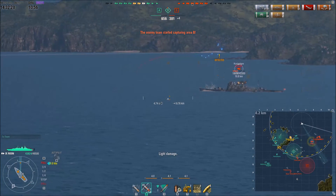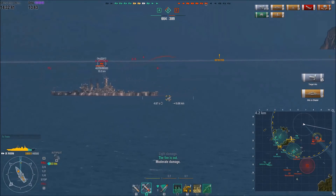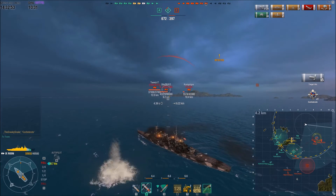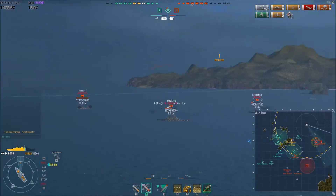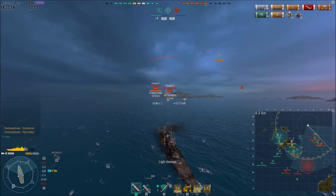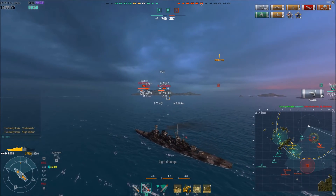I get another salvo out — sitting at 18,000 health, he turns away just slightly, dodges my shells. Still looking for more shots. The enemy North Carolina makes his first shot at me. I take 10,000 more off that enemy Otago, and that North Carolina at 10 kilometers away is going to pay — 3,127 damage on the first hit. I pick up a Confederate. Shooting my next salvo — double that, 6,400 damage. Looking for a shot on the enemy Otago as the North Carolina fires. High Caliber awarded. 4,000 damage done on the Otago.